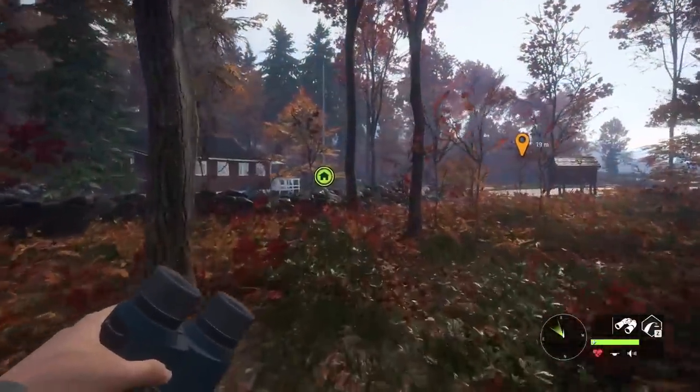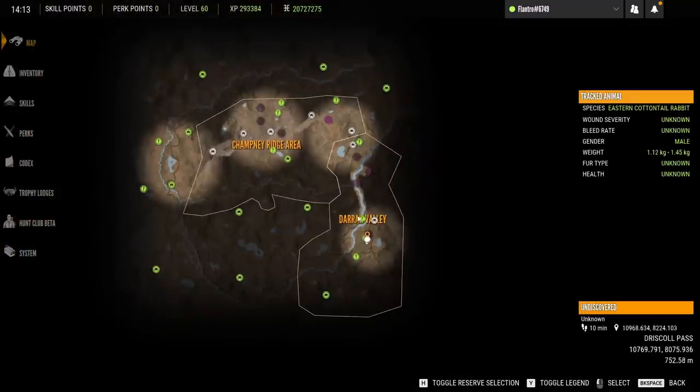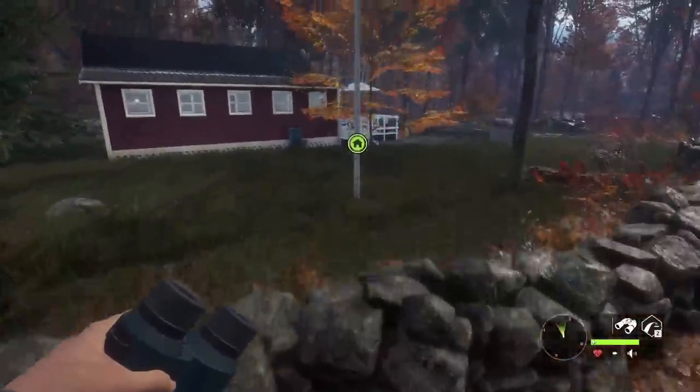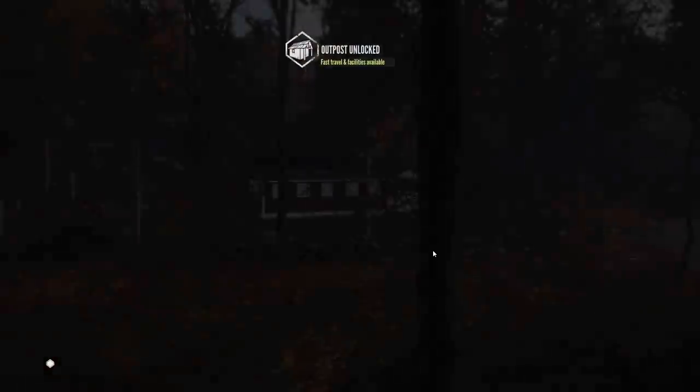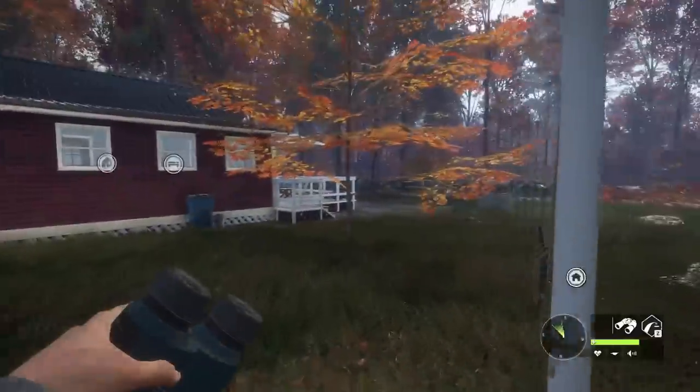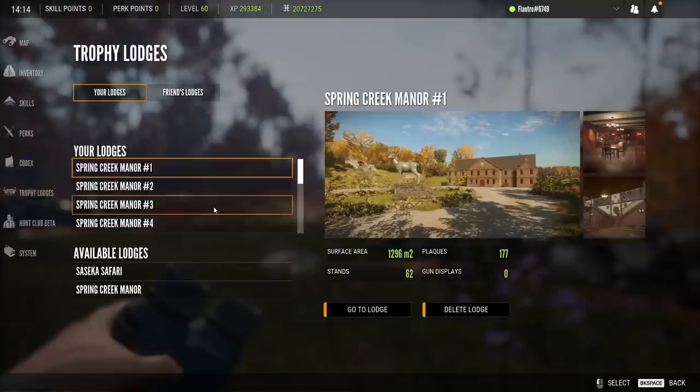We are now reaching the outpost, and I think we've done a decent job today of unlocking a good chunk of the map. We got the center pretty well done, missed this outpost down here, and then getting down into the southeast corner for the latter half. Right about two hours of actually hunting out here — considering we were actually hunting and not just focusing on unlocking stuff — I think we did a decent job. But for the first time from the New England Mountains map, we actually get to head back and place a trophy that we will keep in our lodge.